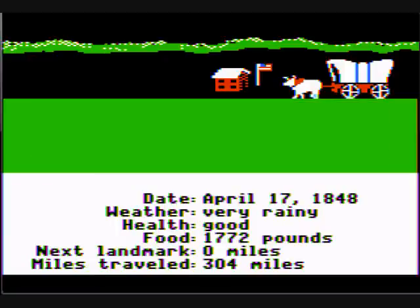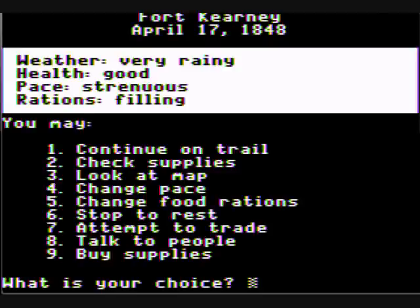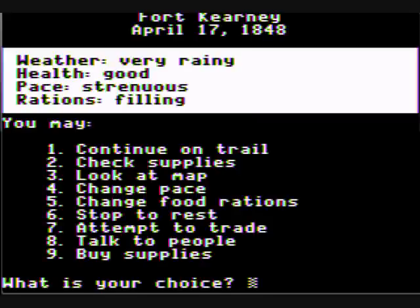Yes, let's look around — that's Fort Kearney. Part of the fun of the Oregon Trail is talking to the people so let's talk. Big Louis tells you: the Platte River valley forms a natural roadway from Fort Kearney to Fort Laramie. Travelers bound for California, Utah, and Oregon all take this road. Could be the easiest stretch of the whole trip — should see antelope and plenty of buffalo.